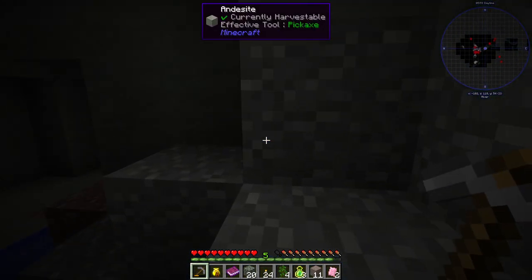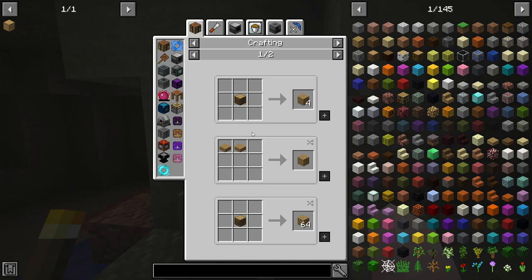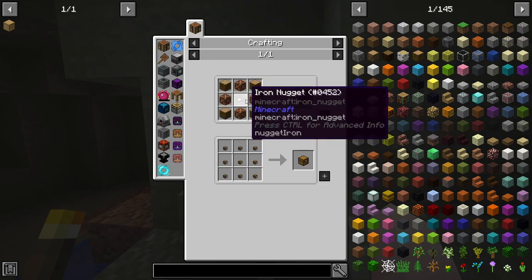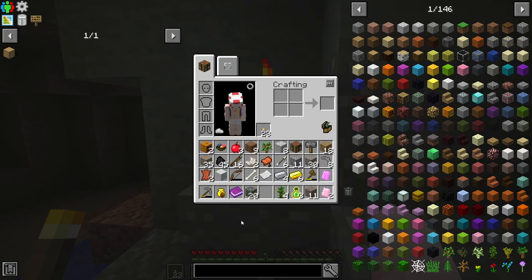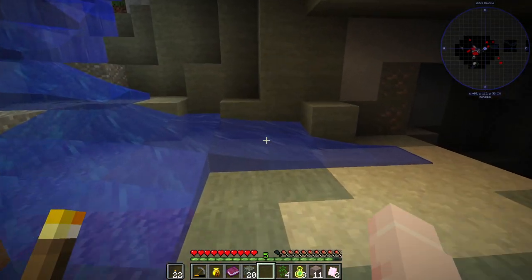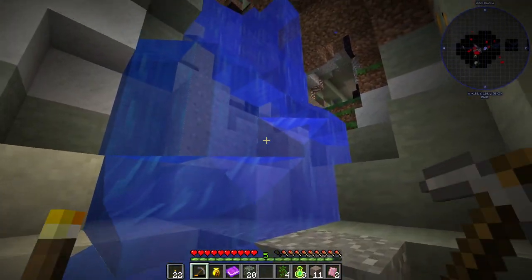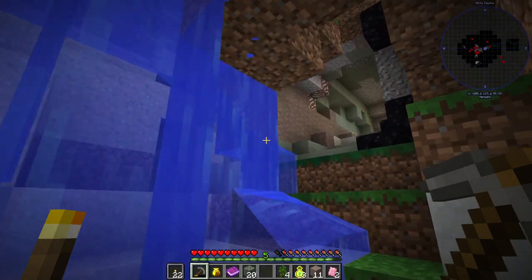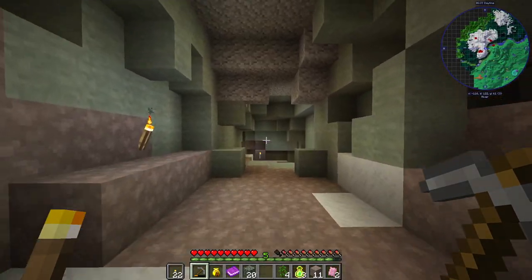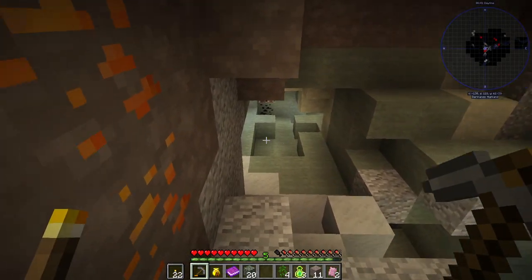I'm forgetting what you need to make a chest — not a trap chest — it was the iron nugget. I needed iron rods for the furnace as well, that's what I was confused about. I don't have anywhere to put everything but I do have an inventory of resources. I think that's going to be a good place to end this one — so if you've watched this far, thank you for watching the first episode of Divine Journey 2, and I hope to see you on the next one. Goodbye.